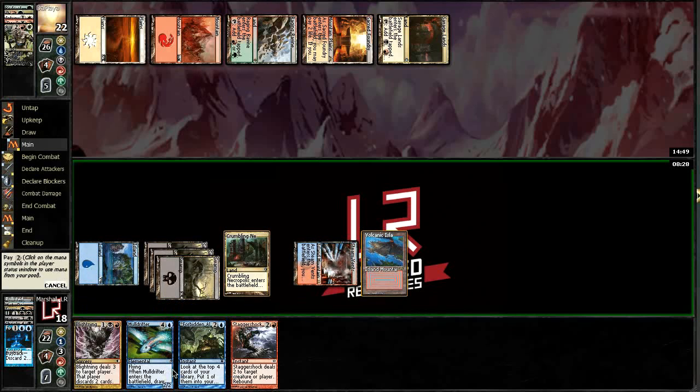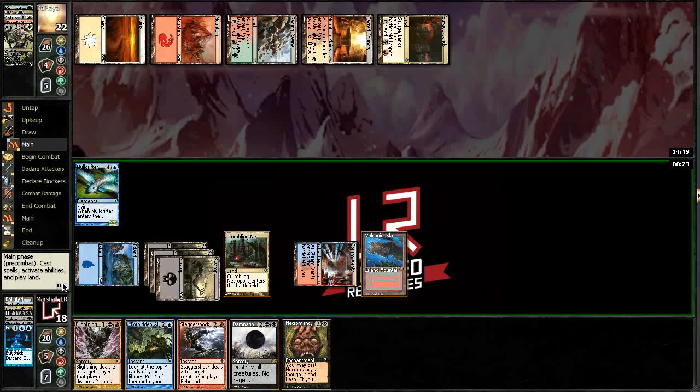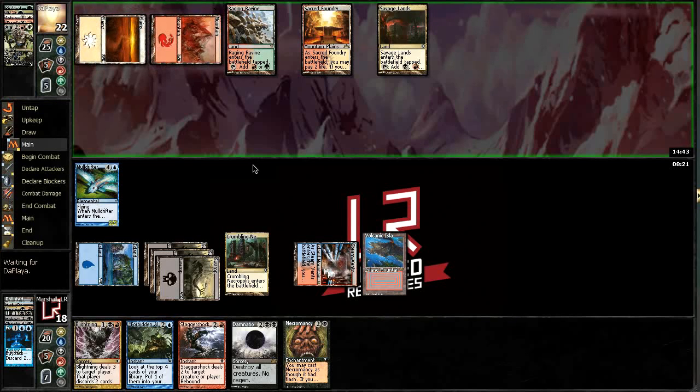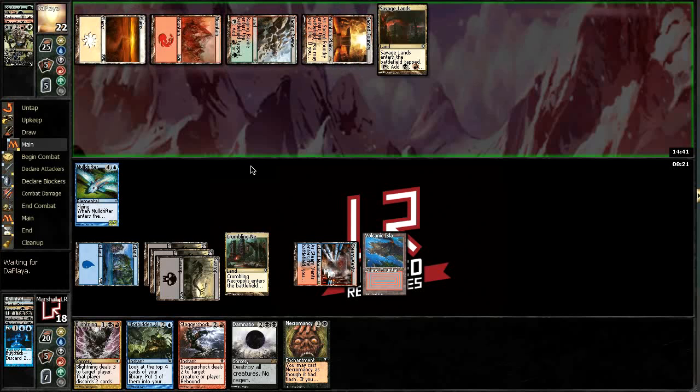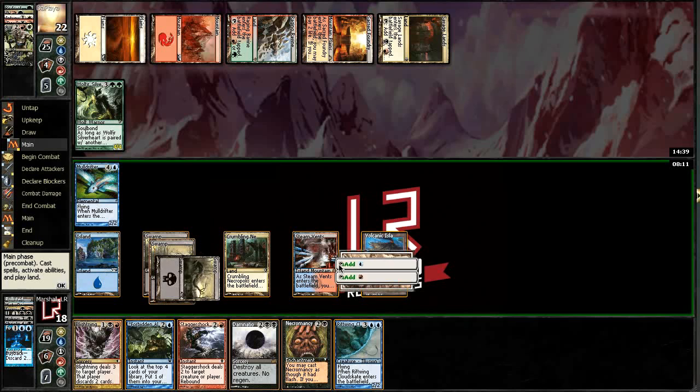Five mana — evoke you, cast you. Land — no. All right, so next turn I'm going to be Blightning him. Hopefully he plays a land and a spell. Wolfir Silverheart, okay. I think it's kind of a bear to deal with — let's start by Blightning him though.